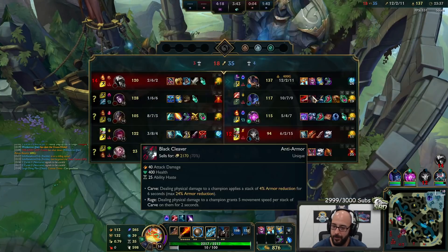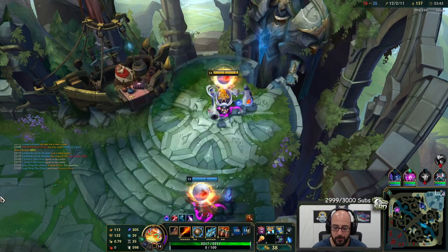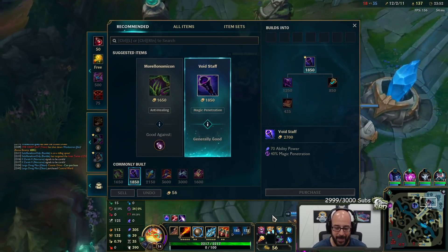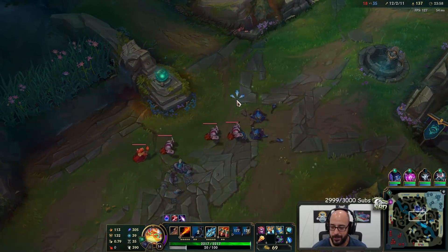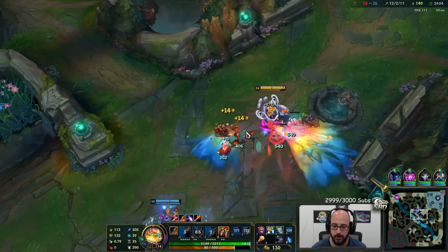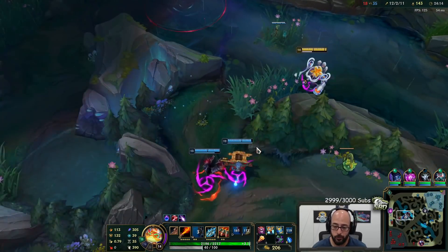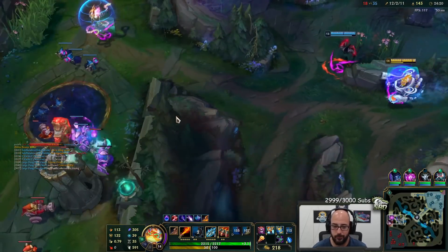Oh my god, that could have been so good — they were all funneled right through that choke. It still ended up being a decent ultimate, but it could have been insane. They don't have magic resist so I want to go Deathcap, but I also don't have 1200 gold, so I guess I'm going Void Staff. Sometimes you get into situations where it's just better to go Void here than run back with 850 gold in your pocket.